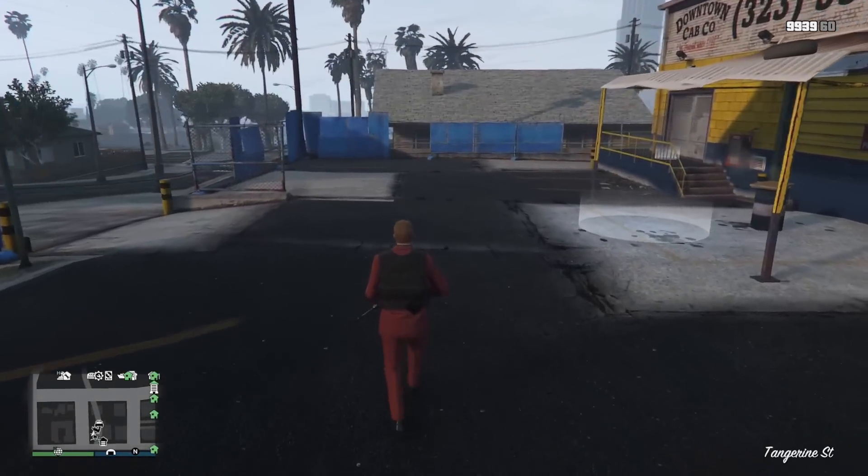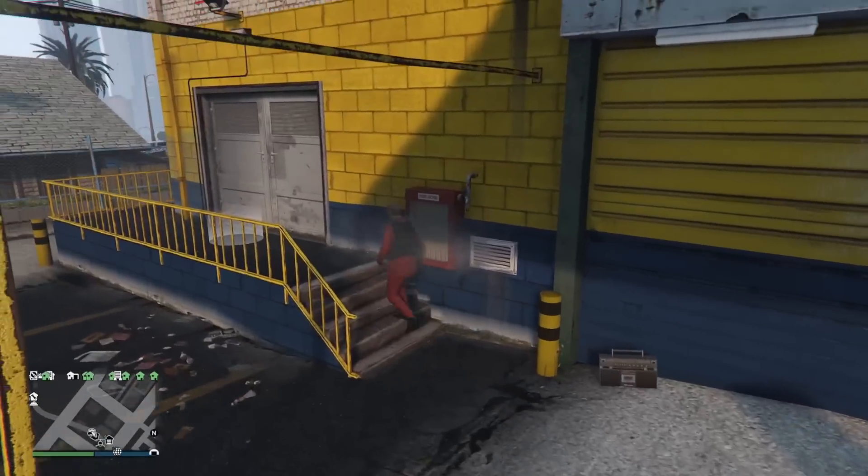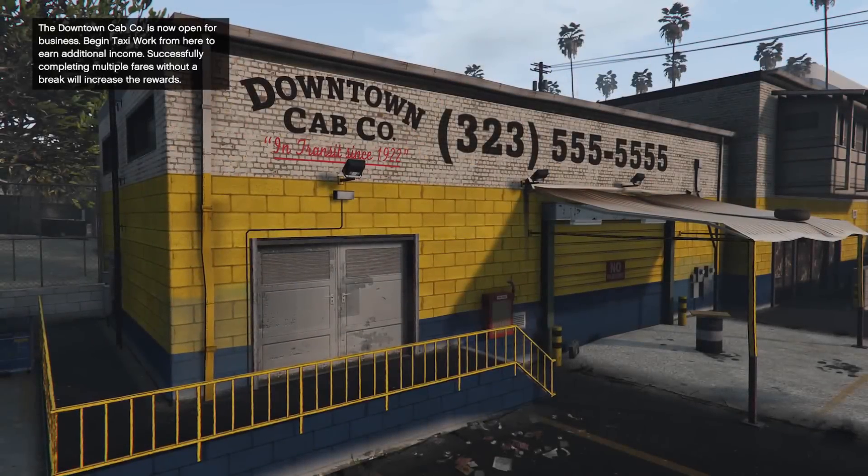Hey everyone and welcome to another event week in GTA Online. For new content this week, the taxi jobs are now available. To start the mission, simply go to the downtown taxi depot marked on the map and from there you'll be put in a taxi and the mission will start.